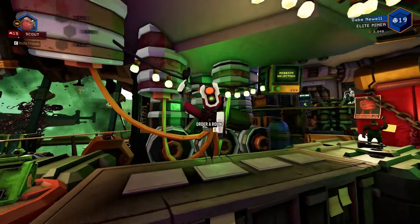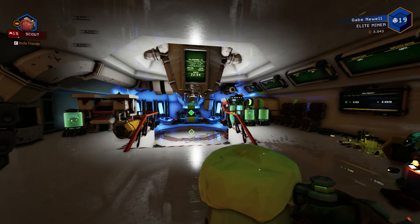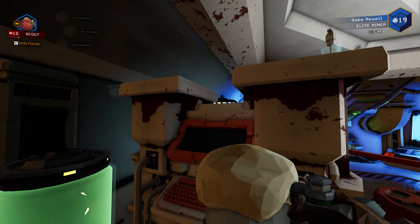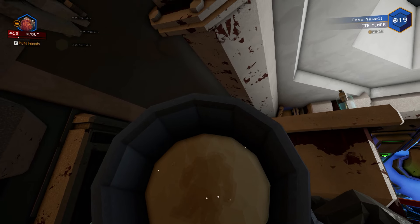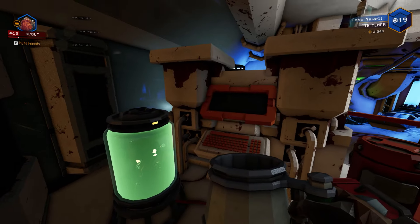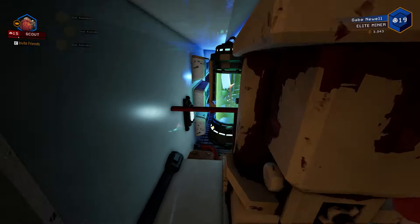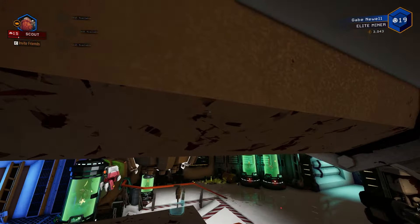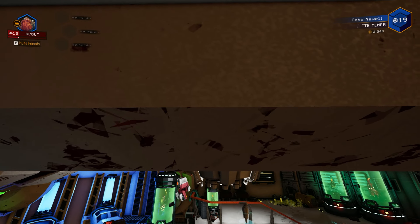Step two is to buy yourself an Underhill Deluxe from the bar. Step three, head on over to the med bay — on the left is gonna be a little computer machine with two columns. Go ahead and drink your Underhill Deluxe, then come up here and get on top of the left pillar. Look at the pipe and wait for the Underhill Deluxe to make you big again.